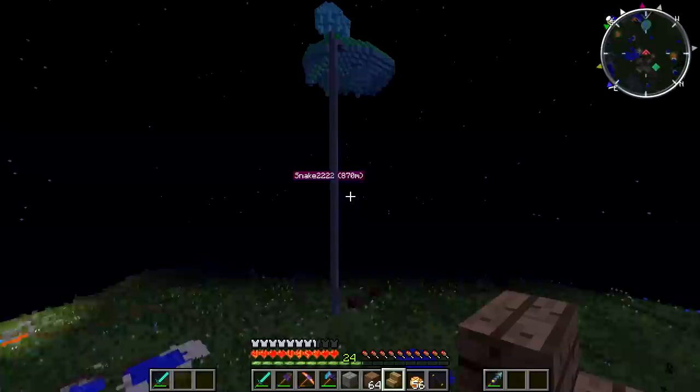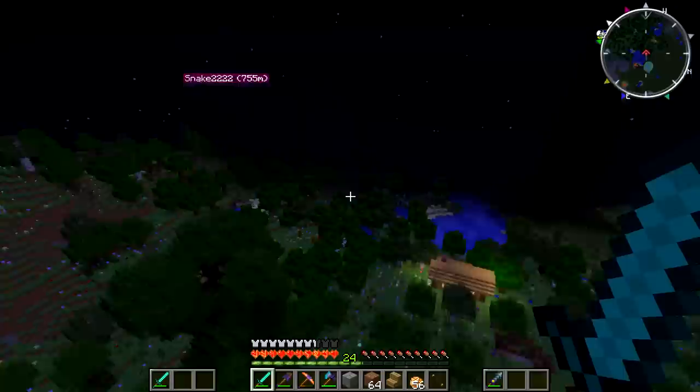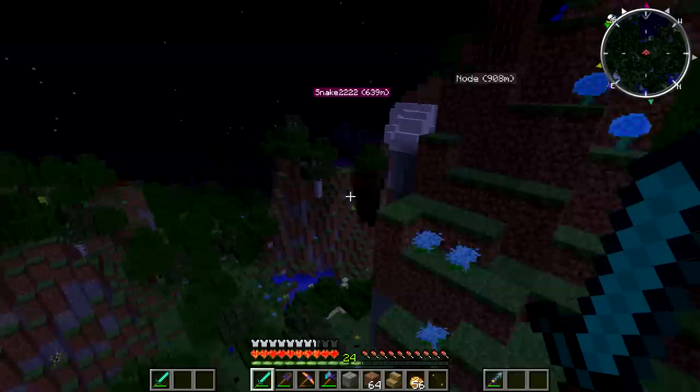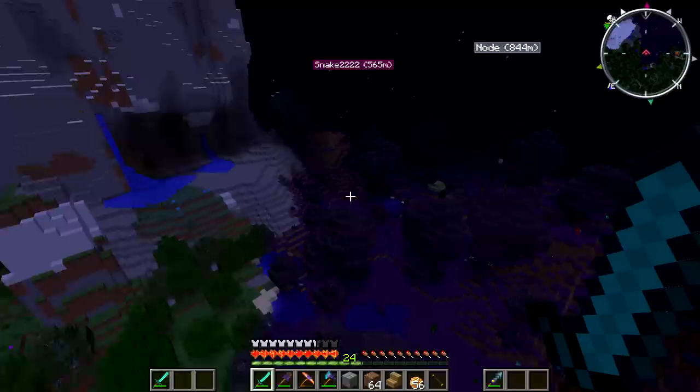Something I want to point out: if you look at my HP right now, you'll notice a golden strand of runic icons around it. I actually have something called Runic Shielding now — I put on a ring and I'm protected from damage. I only have Runic Shielding level one, but I can get it up to around level 30. At level 30, I essentially can't take damage — it's really OP.